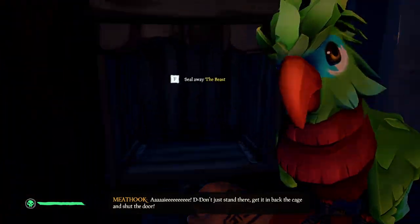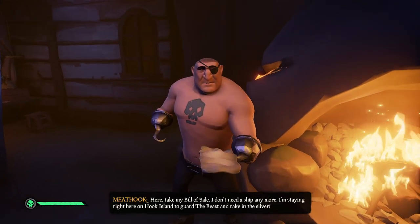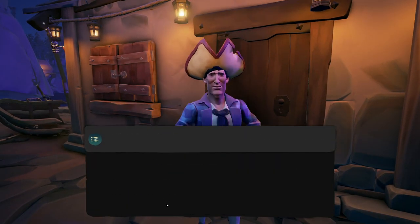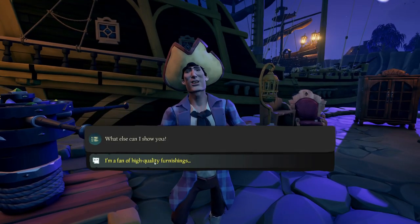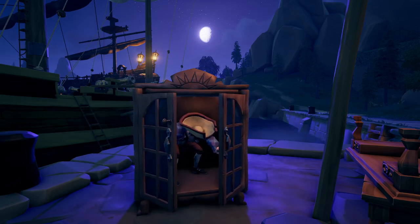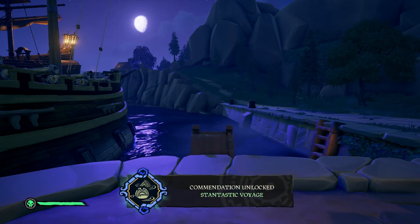Bring the beast to Meat Hook in his cage and use the lever to seal the cage. Meat Hook will now give you the bill of sale for the Headless Monkey. Then return to Stan's Previously Owned Vessels and give the bill of sale to Stan. Keep talking to Stan — he will explain everything about the cannons and capstan. Ask him about the furniture so he will get into the closet to show you it's possible to play hide and seek in it. Lock the closet and interact with it a couple of times so you can push it inside the ocean. This will unlock the commendation Stan-tastic Voyage.